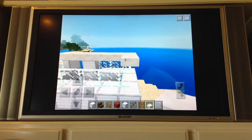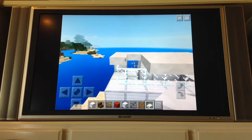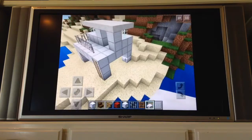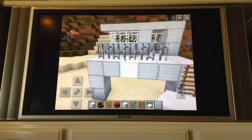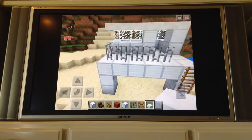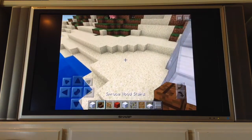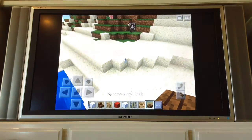If you want you can add a door, but I don't really choose to add a door. If you want you can also put a sign on the side with something like a number for it, but I'm not going to do that today. That is the lifeguard tower — that's what it looks like. It looks like a lifeguard tower, kind of. It's Minecraft.